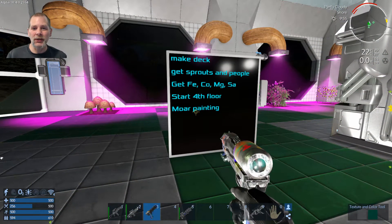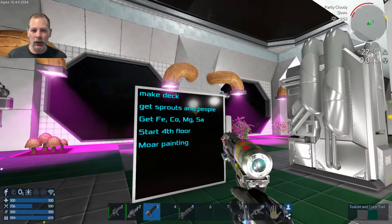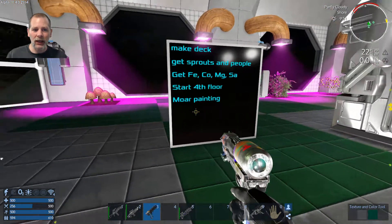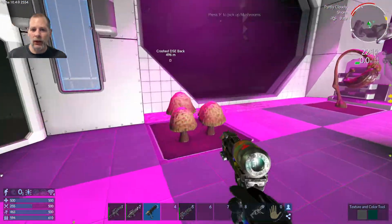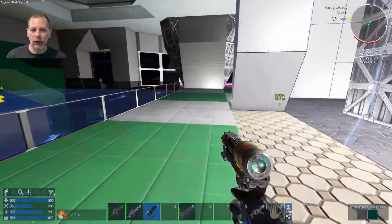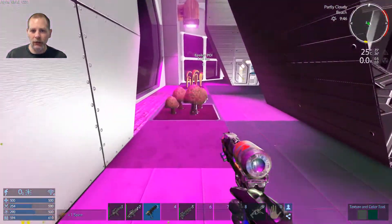Welcome to episode 68. We've got a couple things — I want to go get some sprouts and some people so we can do some sprouting. We did some more painting, and I'm going to pick these while I'm sitting here talking, pick all these since they all re-grew. We're going to go upstairs and I'll show you what I want to do because I think it'll be fun.